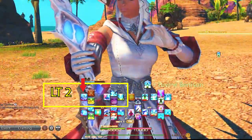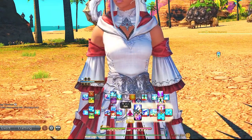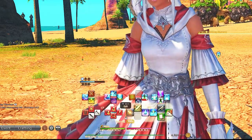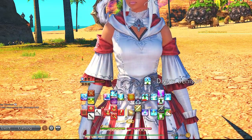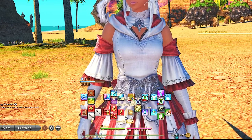Sprint and other utilities are on hotbar 3. I do not personally put these on my first two cross hotbars as it's very valuable real estate. Cross hotbar 3 is shared between all my jobs so every job has access to it. Repose does not make it on my cross hotbar as I've never needed it for pretty much anything in the game, but if you have used it, leave a comment down below to educate me.